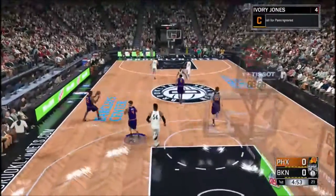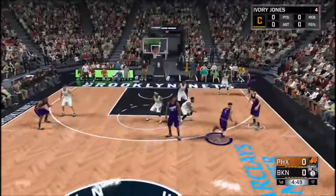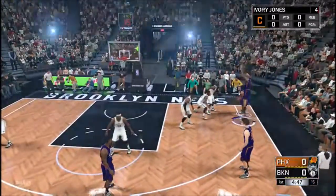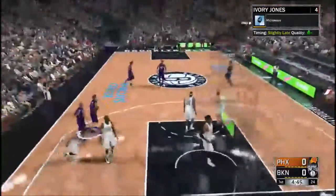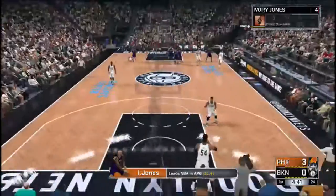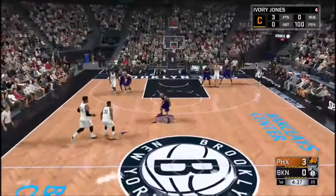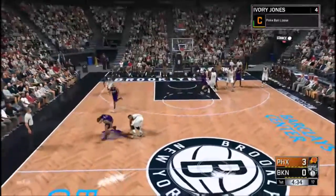The first badge you want to get is Corner Specialist. All you really want to do is just go to the corner — green. Well that wasn't green, but you'll get mostly greens. Just shoot 25 to 30 corner threes and you'll get that badge. That's the first badge I recommend you get.